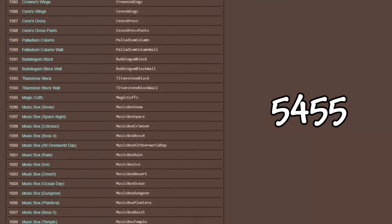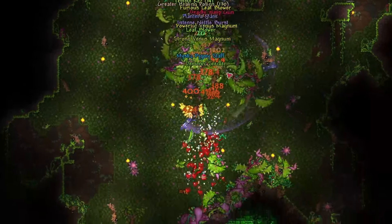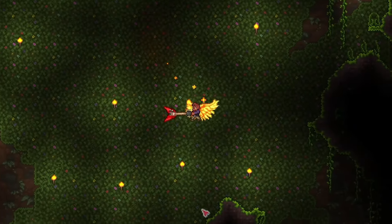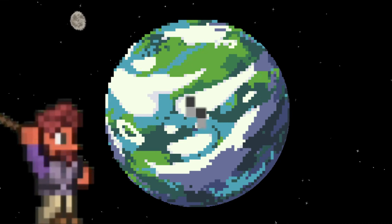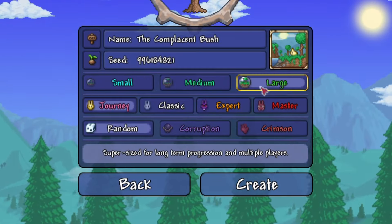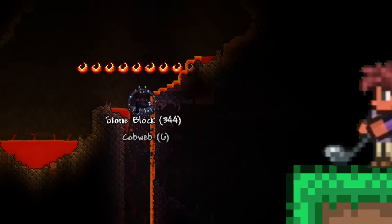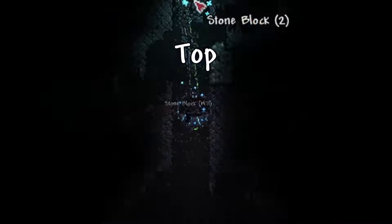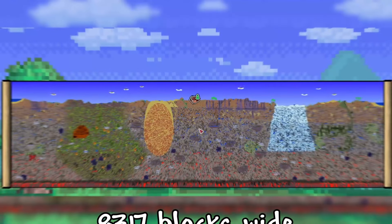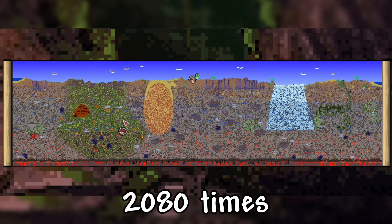Starting with collecting all 5,455 items this game has to offer. The problem is that every item will take a different amount of time to get, and some would need multiple worlds to be made. Around a quarter of the items in Terraria can be found just by digging through the world using the drill containment unit in a large world. I decided to simply mine from the bottom of the world to the top, mining 4 blocks every layer and taking about a minute. Considering a Terraria world is 8,317 blocks wide, Max will have to go through it about 2,080 times — so that's around 35 hours of straight mining.